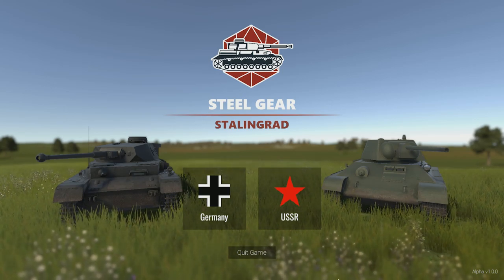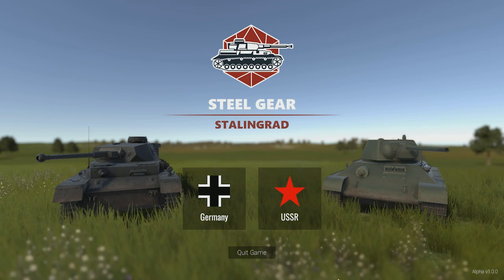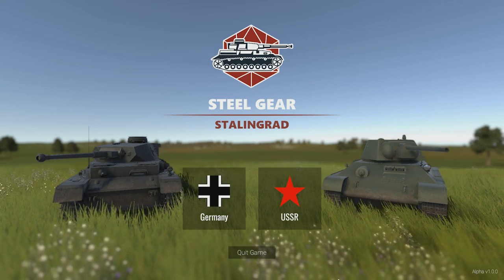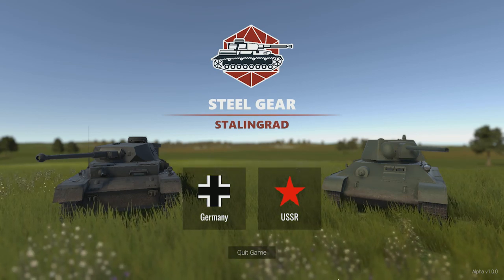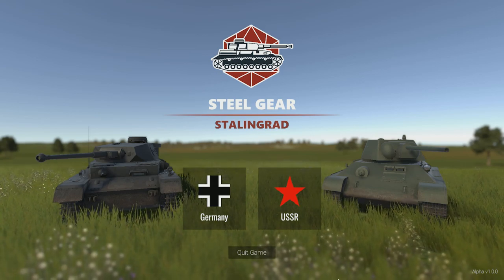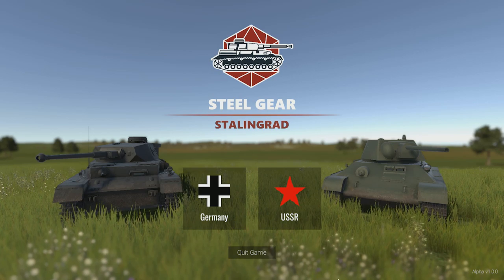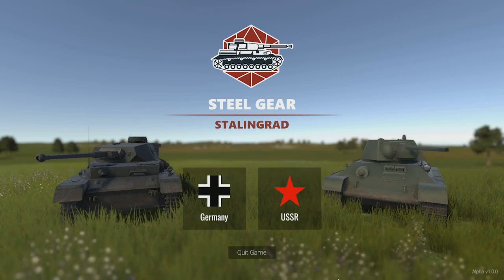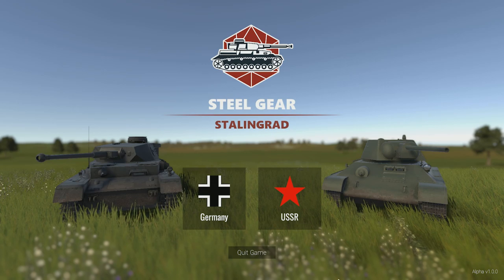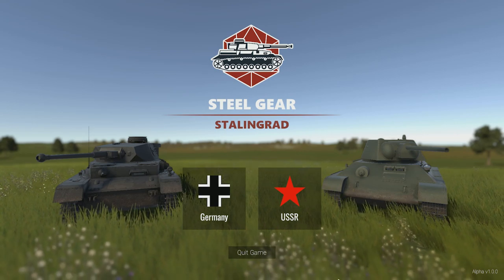Today we're going to be going through the interior of the Panzer Mark 4. The game is supposed to have a total of around 15 to 17 vehicles in its final version; however, currently there are only the T34-76 and the Panzer 4. Because this is a very early alpha build, there are definitely plenty of missing features. If something looks half-finished, just keep that in mind. Without further ado, let's jump into a training mission and get started with the interior.